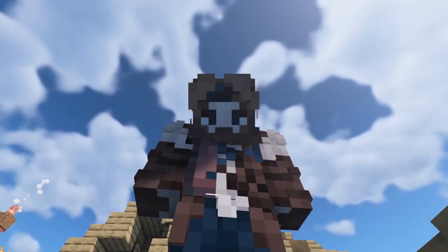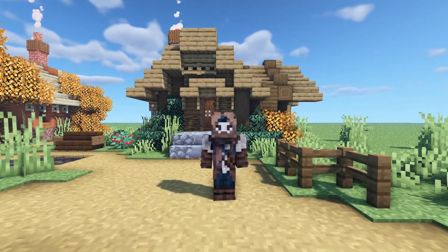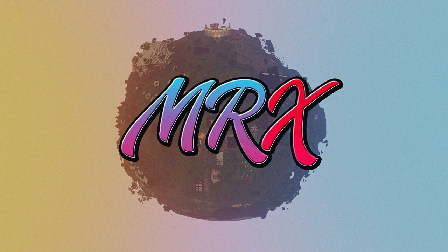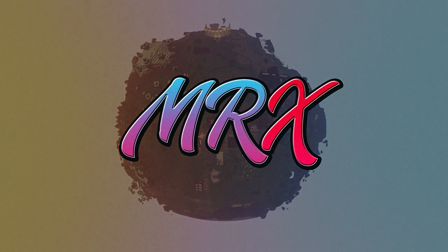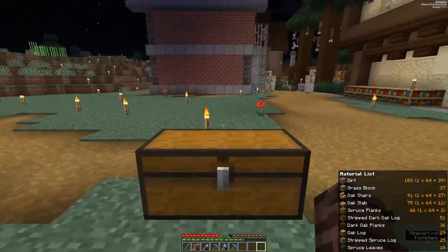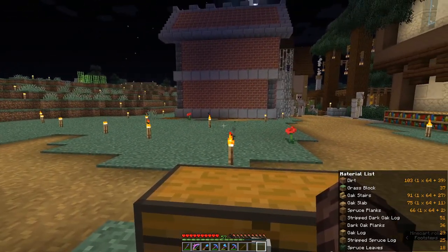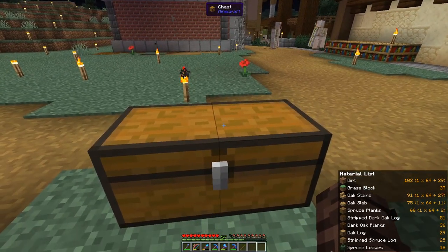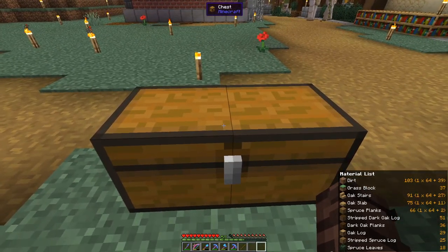Hello everyone, I'm Mr. Xurius and today we're going to build this awesome house. Everything we need for the house is in this chest right here. And wait, what's that material list on the screen there? That's really interesting, I wonder what that is.